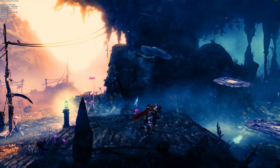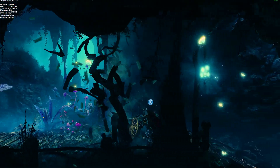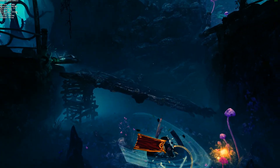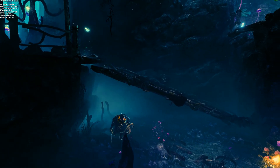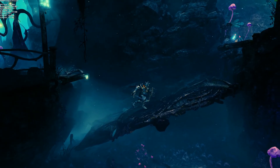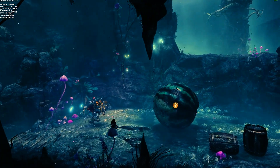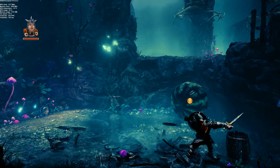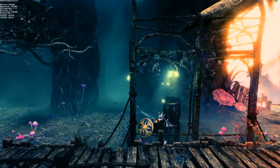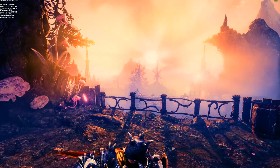I will recommend using SMAA anti-aliasing over all others. I don't like FXAA because it blurs the image and it's not as crisp. Some games — like Assassin's Creed Unity — benefit from TAA; you get a little bit of jaggies along edges without it. Some people may not notice or care, but I'm a stickler — I care about both performance and image quality.